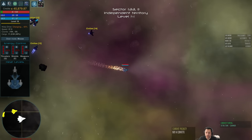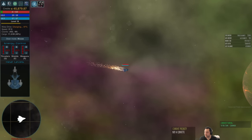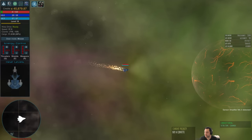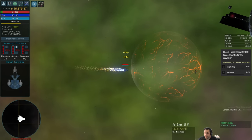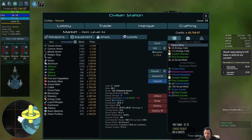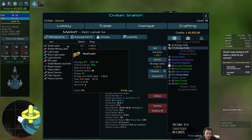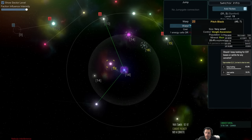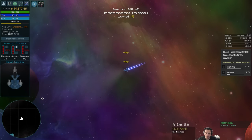Should I keep looking for the COTs? It has been a while of poking around and I haven't made any progress — I found one COT base but they weren't selling what I wanted to buy. It's not a problem to settle. I'm going to easily make enough money to buy the ship when I find it. But I can keep looking — it really is up to you.